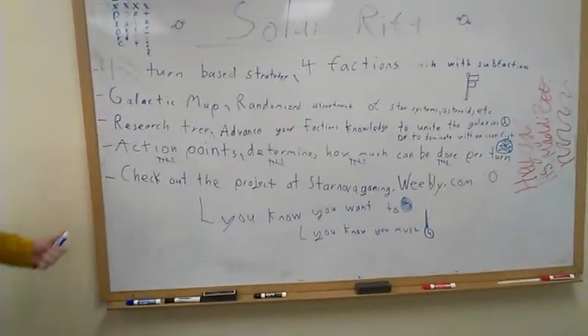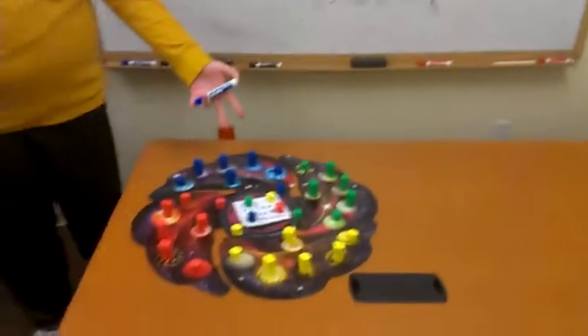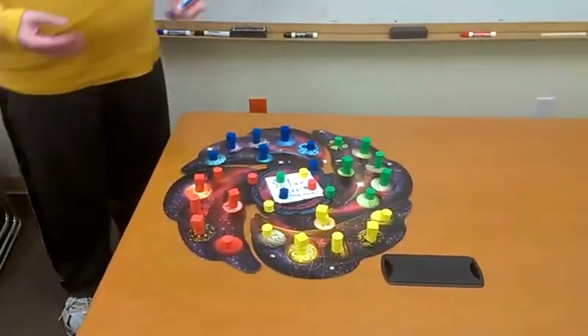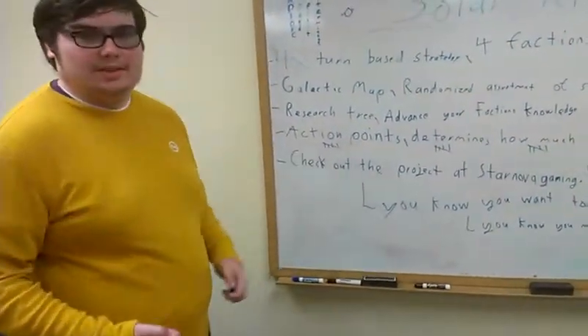Three big features in our game will be a galactic map, which will be a random assortment of star systems and such, similar to this. You'll have your planets and whatnot, and there'll be things like asteroids and space hulks and wormholes — all kinds of fun stuff that will randomly spawn and generate. So each time you play, it's a different experience.